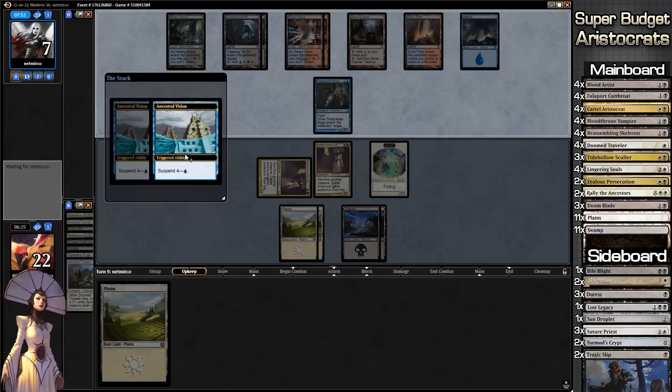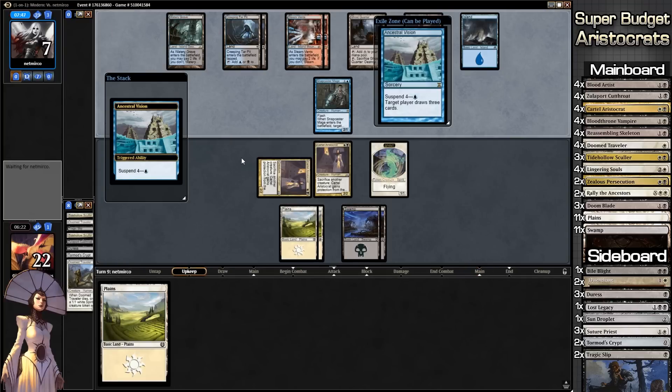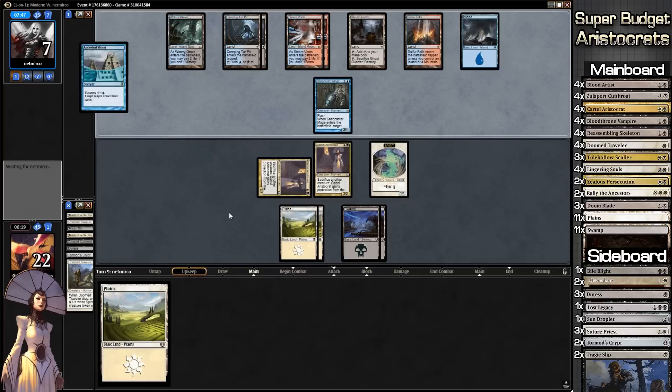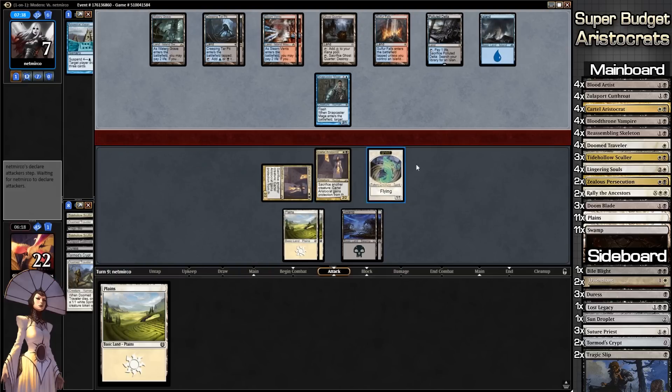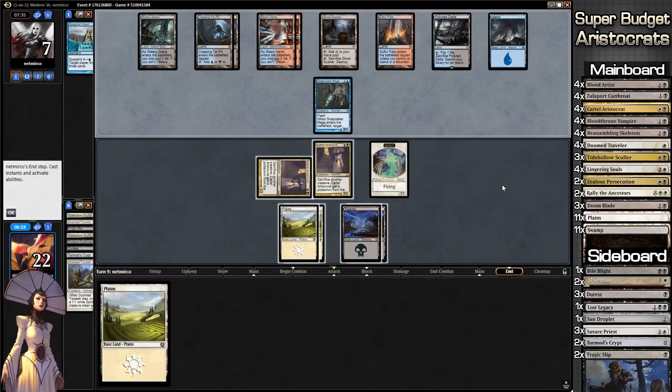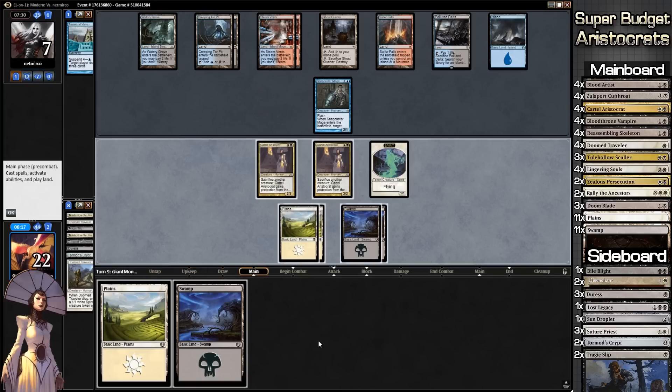We are seriously in need of cards. Our opponent is drawing a bunch of cards now — he has filled his hand up with a lot of options, which is dangerous. He doesn't swing in with Snapcaster and can also play a second Snapcaster. We draw yet another land — I sometimes wonder if this deck has too much land. The deck technically does have too much land because we should be playing dual-colored lands.